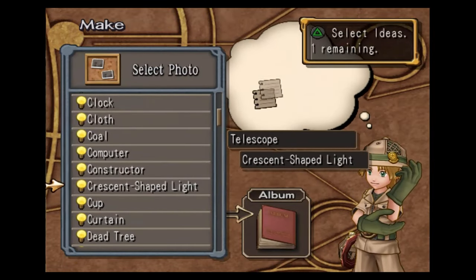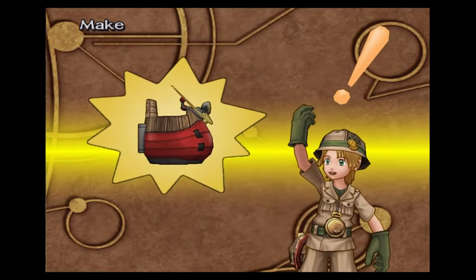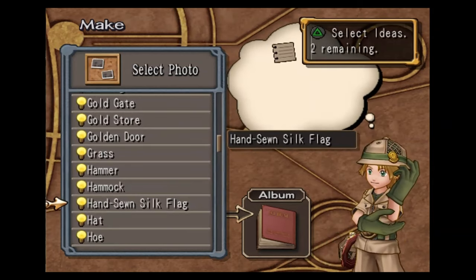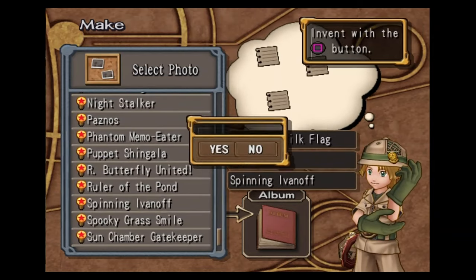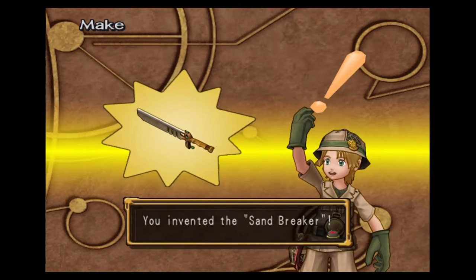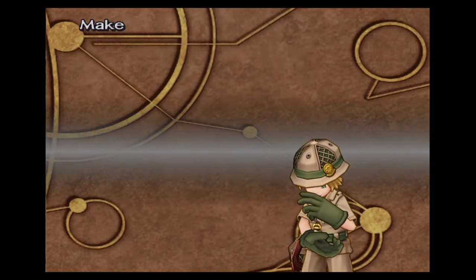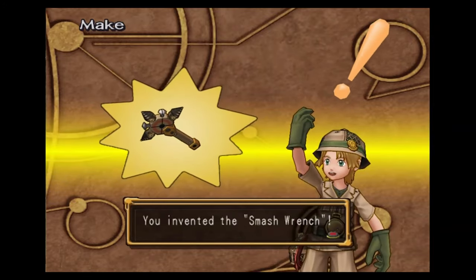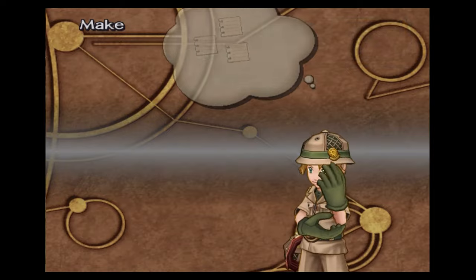Telescope, crescent shaped light, and Cedric shop sign — this will get you the samurai body. Hand soon silk flag — say that ten times fast — and horn — this will get you the sand breaker sword. Star lamp, rock, and the constructor — that will get you the smash wrench. Laundry, palm tree, and waterfall — this will make you soap.